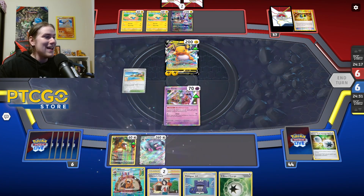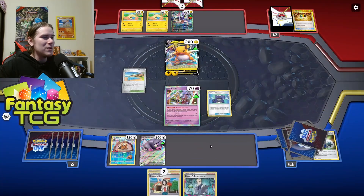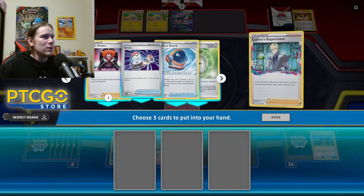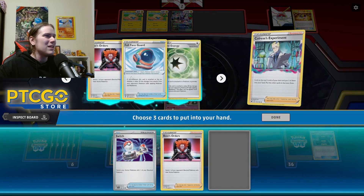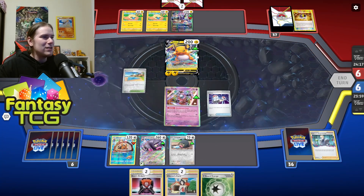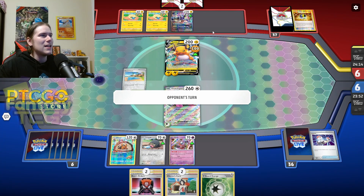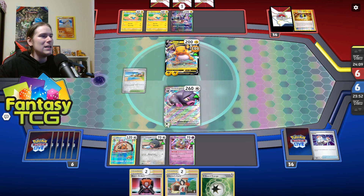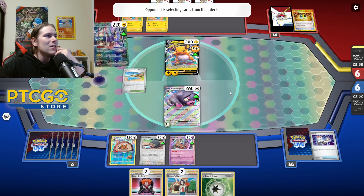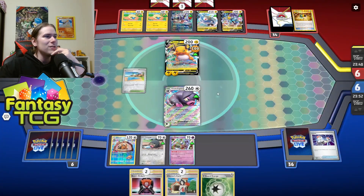Another Cheren's Care doesn't help. Let's Pokégear — got ourselves a Colress which isn't the worst. We got another Oink-a-lot, very nice. We get a Switch too, which is great. We'll come up with Oink-a-lot and swing — the most they can do is attach and use Flaaffy twice, that's five energy, so they can still get a knockout, which is very scary. But if they can't knock us out, we're in a good position — we can Cheren's Care up the Oink-a-lot. Magnezone is also very scary.